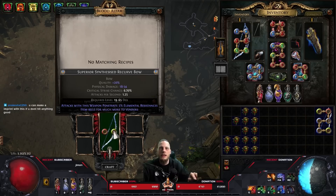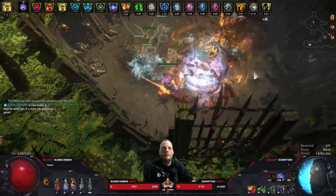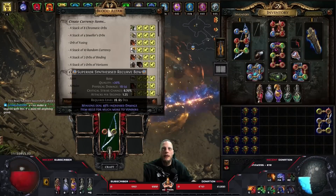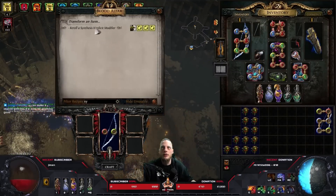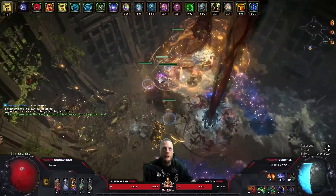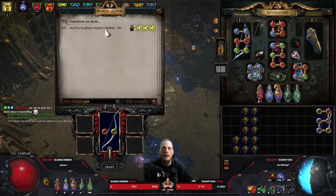We pop in the next beast - we get minion increased damage. Then: nearby allies have increased damage - garbage, next.